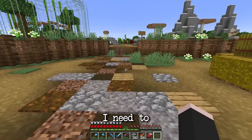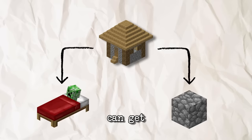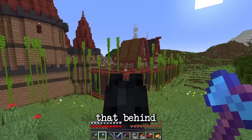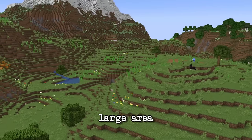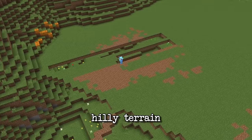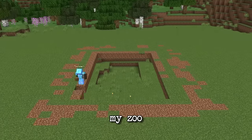First of all I need to find a place to actually build the zoo — not too close to my house so that I can sleep at night, but close enough so that I can get all my materials easily. I've used up all the space over there, but I realized that behind the frog kingdom there is actually a relatively large area with nothing. The only problem is it's not flat at all.